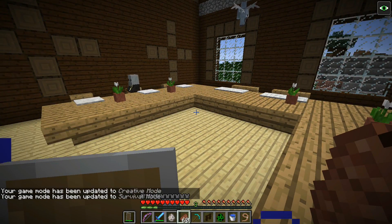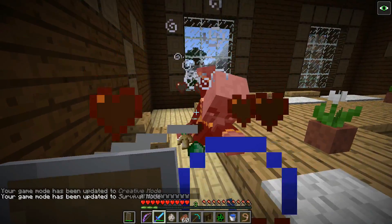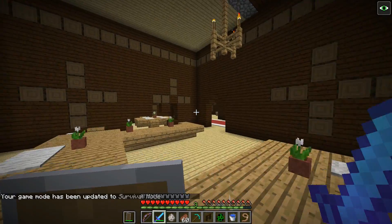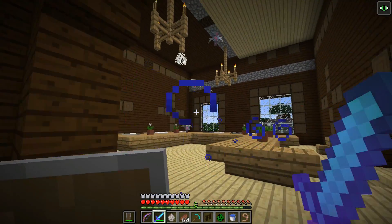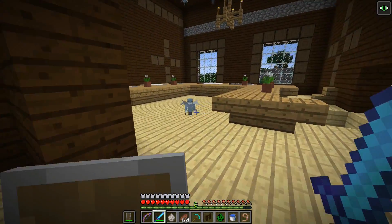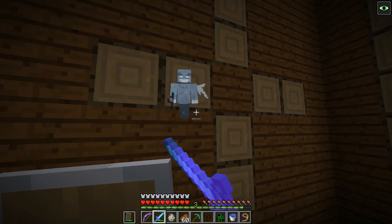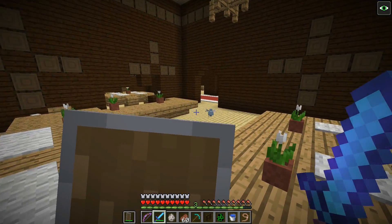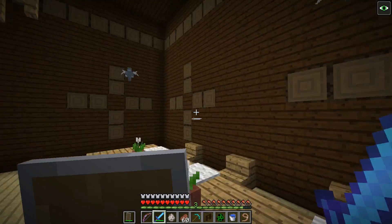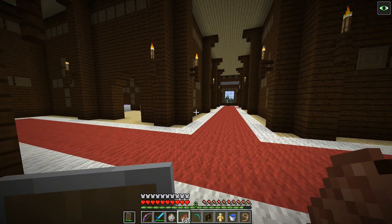Those vexes are pretty deadly. It does count for armor — so they'll deal 3 hearts, 6 damage, without armor. But they're pretty freaking hard to hit because they randomly speed up. They speed up and go to the floor and ceiling — it's just not even fair. He dropped a Totem of Undying. Lots of stuff to go over.